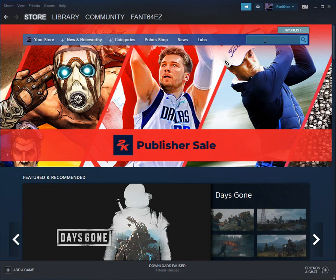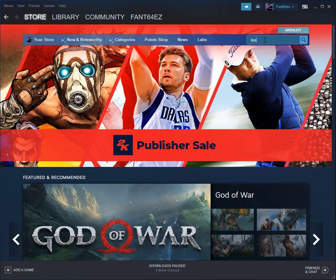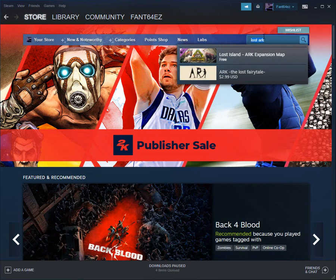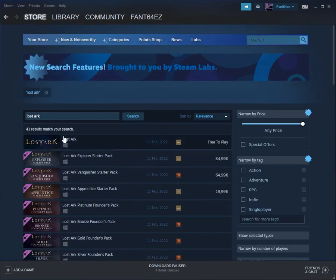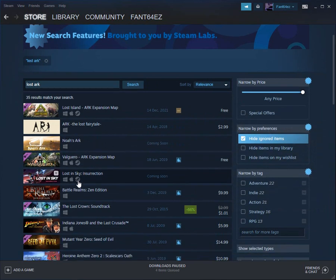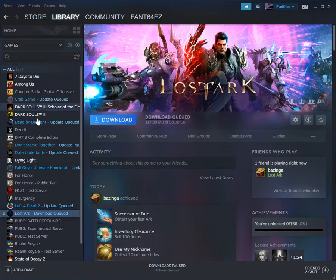Once your VPN is on, pick anything from Europe or NA and it should work. If you search up Lost Ark, you should now be able to see it. I'm not able to see it here just because I already added it to my library.